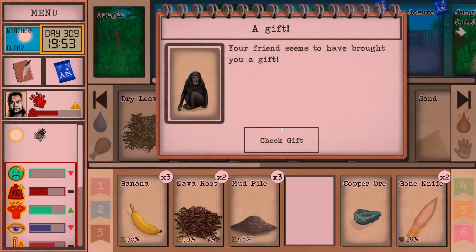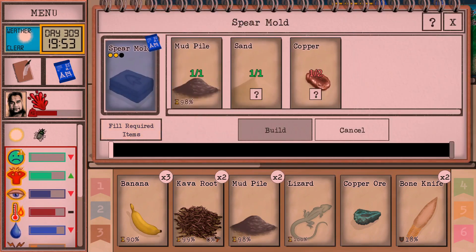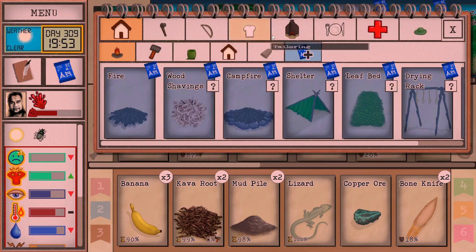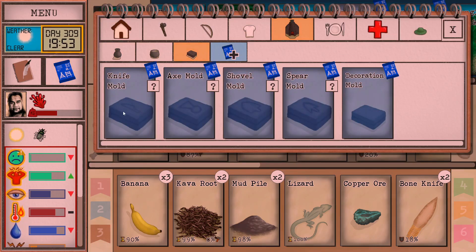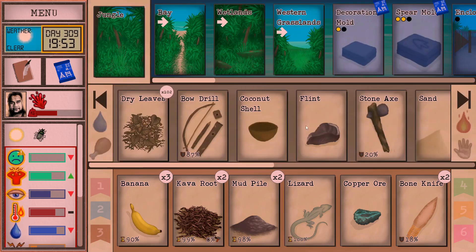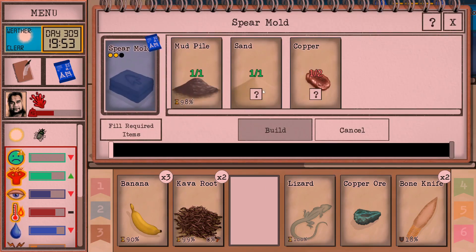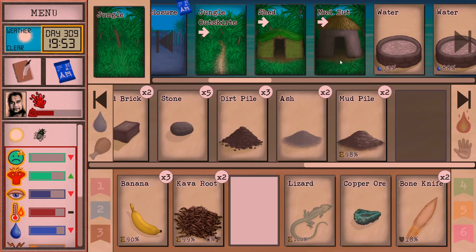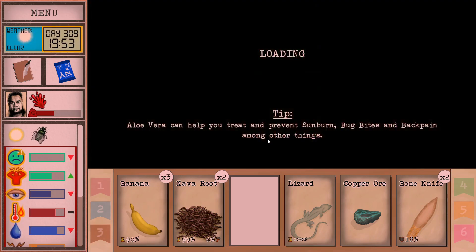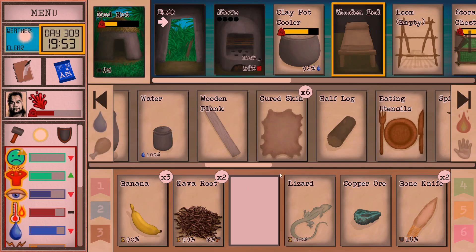Hey, what'd you get me buddy? A lizard — thank you, my friend, very generous of you. Maybe we can actually make up a second mold too, because we do have enough copper. Let's check out the molds — we've got an axe, a shovel... decoration mold! Yes! Oh, that actually takes clay. Interesting — weird and wild. Yeah, I definitely want a decoration for sure. So we'll work on that and the spear mold, which is almost finished. Getting late, let's head inside.